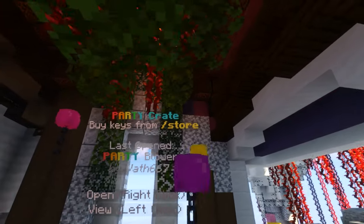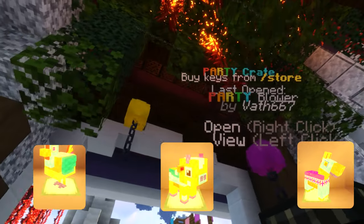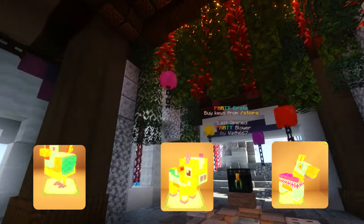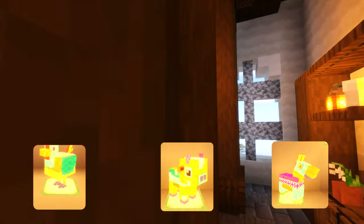Then of course we have the three pinatas: the chicken, the cow, and the horse. They don't really do anything special — they're just decorations. The colors look really nice though. This is something you'd pop in a corner; people might pretend it's a stuffed animal or just hang it out for detail somewhere.